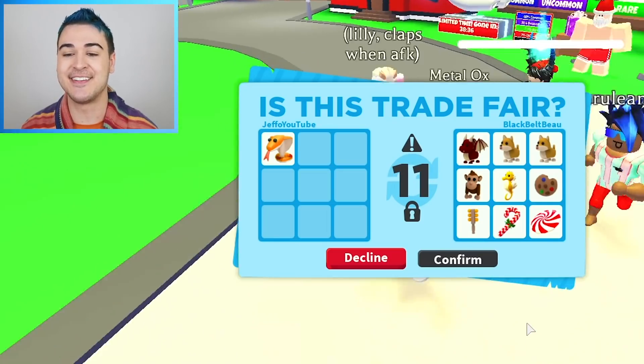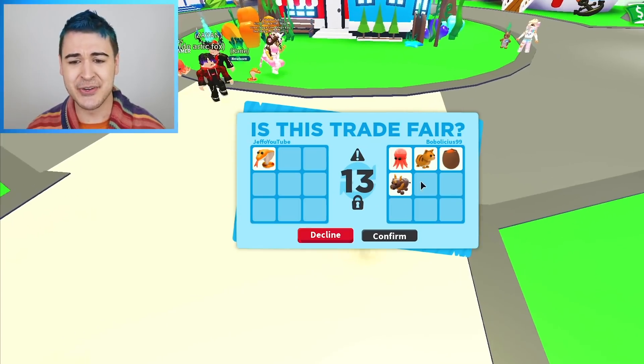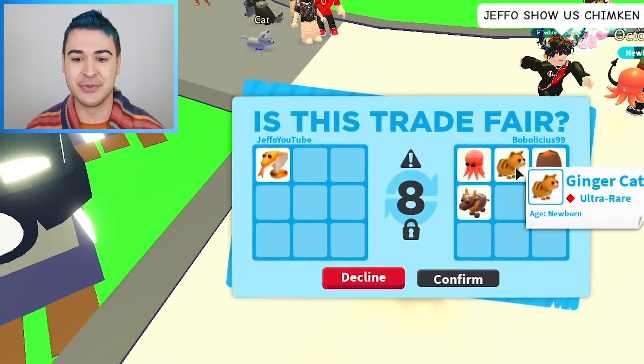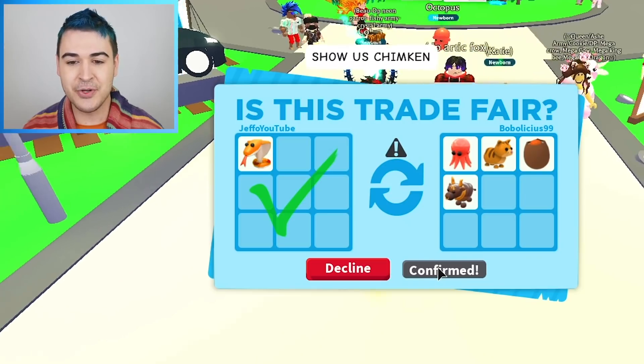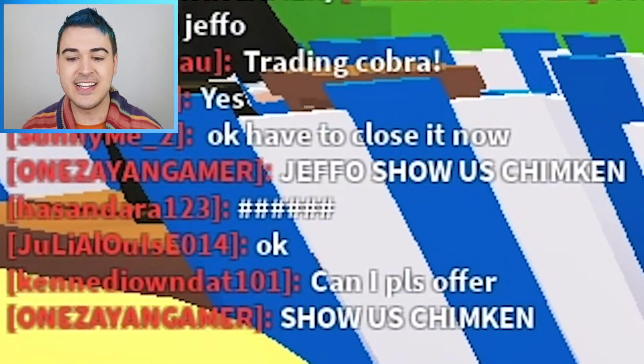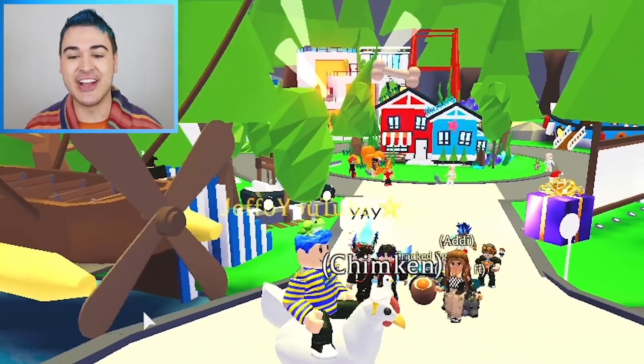I like the different monkeys, I like to collect all the different monkeys. And I actually don't have that many dragons, so why not? This is also a really solid trade — just with the octopus, I think this is a really really good trade. I think I just like the Octo Chimpkin, so I will confirm that. They said 'Jeff will show us Chimpkin.' All right, there you go Chimpkin, you got your moment.